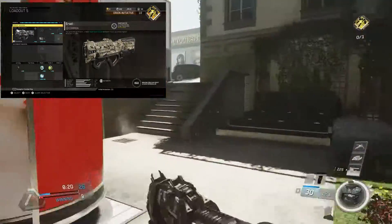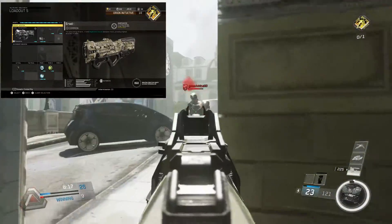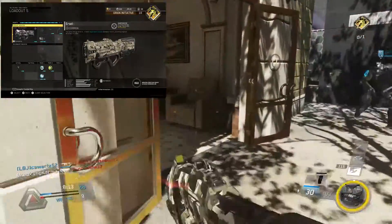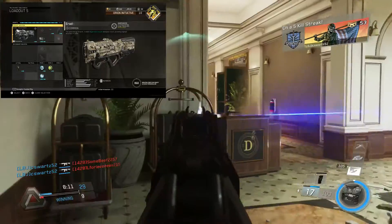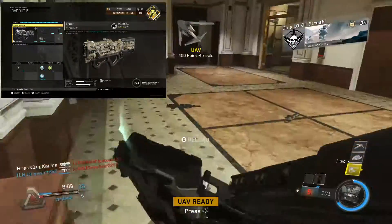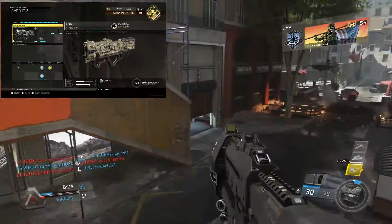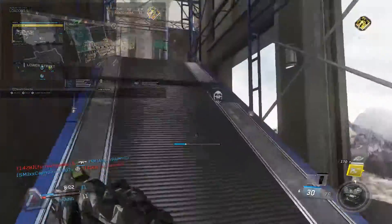You can also equip Dexterity to reload faster and take off Fusion Mag for a suppressor, to rush and flank behind enemies and knock them out before they even know it hits them. There are plenty of attachments still to throw on the E-Rad, but until I play a lot more of this game, this is going to be the setup. Keep an eye out for another best class setup video on this weapon in a few months, because different combinations may make it even better.